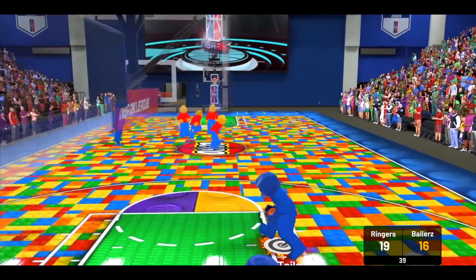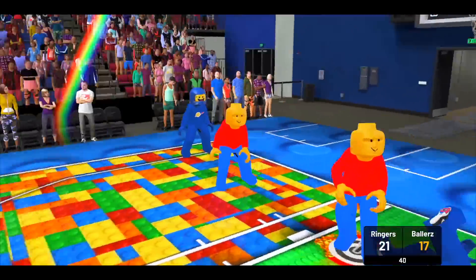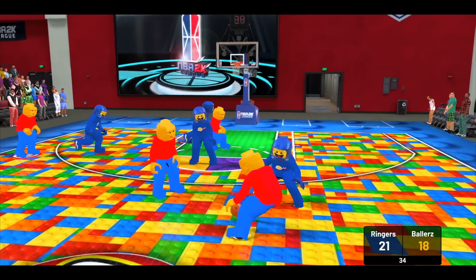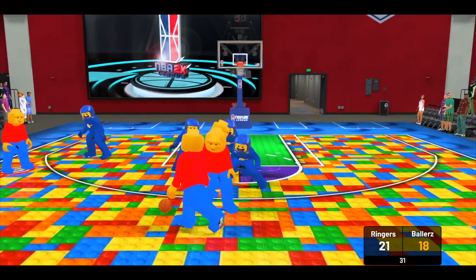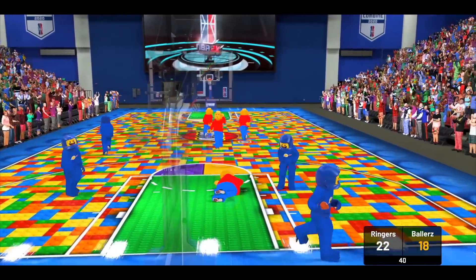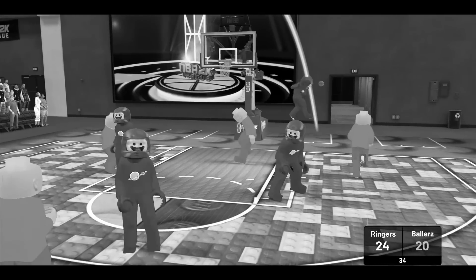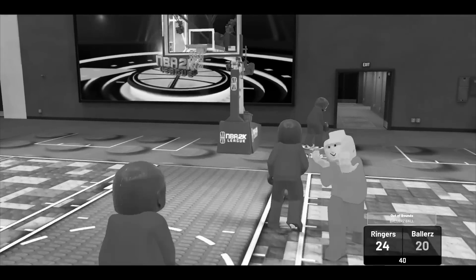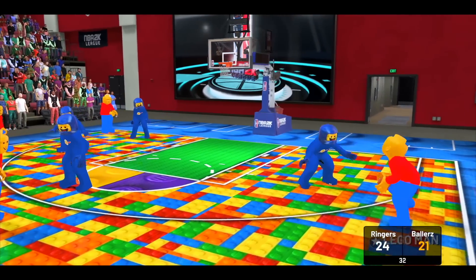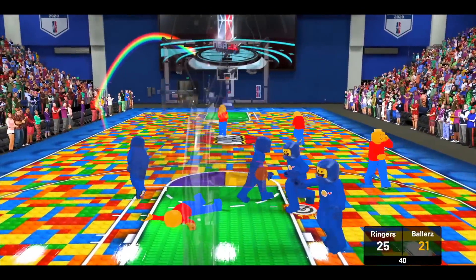21-17, blue shirt team with the ball, switching hands in mid-air looking like Michael Jordan. Iso play, one-on-one spin move — what kind of defense is this? Doesn't matter, he's hitting with another front flip. Looking for a lob — no, okay, they're trying to go for the front flip, I appreciate it. 24-21, red shirt team with the ball — pump fake, pump fake, spin move. Contact, could have been an and-one play.